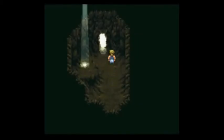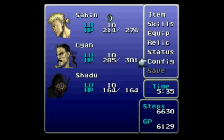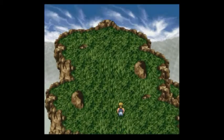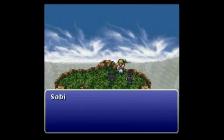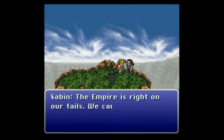There we go. Alright, before I go into this, I probably want to heal. I'm still in the config menu right now. Item. Seven needs it. Cyan needs it. No heals for you, Shadow. You don't deserve it, deserter. You don't deserve it.